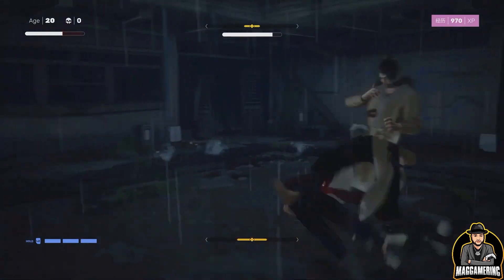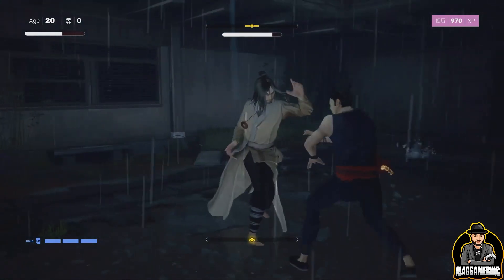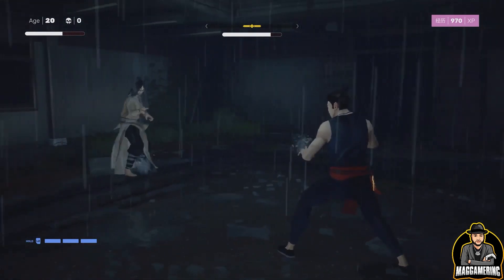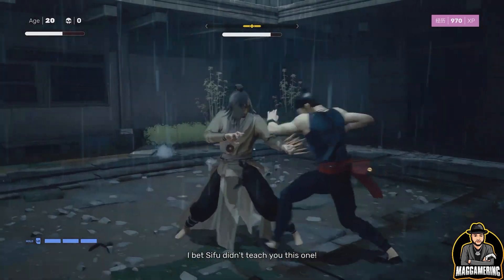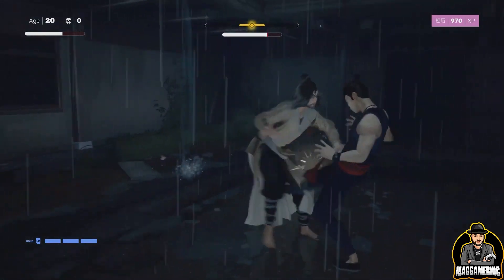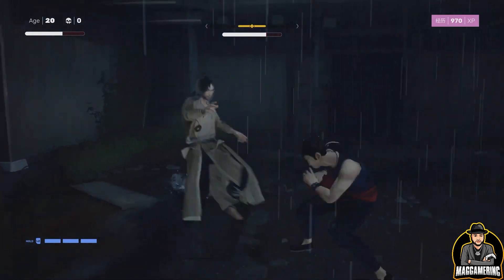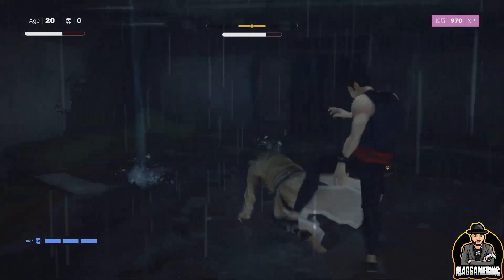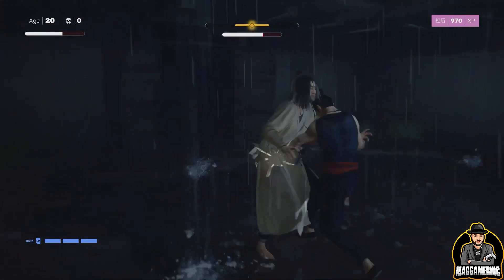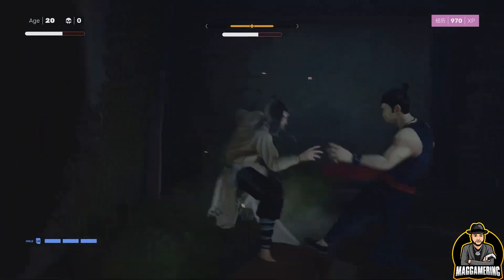The first combination starts off with a front kick, then he throws two punches, then ends with a sweeping kick. For me, I prefer to avoid all high body attacks and then block the lower body if I can. But being able to avoid the lower body hits is best, because then you can actually catch him when he's vulnerable and do some heavy-duty damage on him.